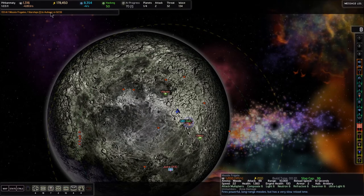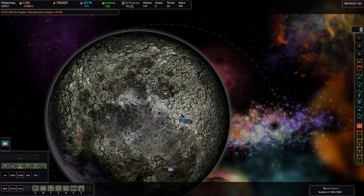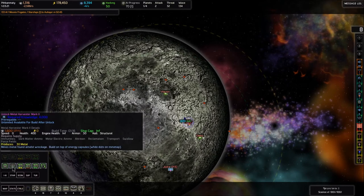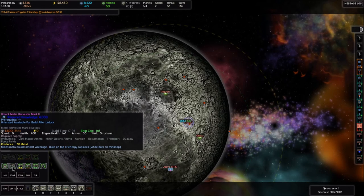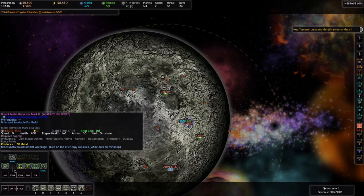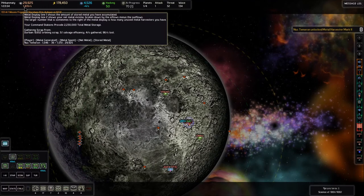Here comes some missile frigates to Auxerre. We just don't really have the metal, so let me go ahead and go back to my science lab. I'm going to go to the Econ tab, and underneath there is a Metal Harvester Mark II, which is going to give us 10 more metal for each of our metal harvesters. That costs 4,000 knowledge. I'm going to unlock the Metal Harvester Mark II, and that's going to automatically upgrade all of our metal harvesters, and now suddenly you can see we have plenty of metal.